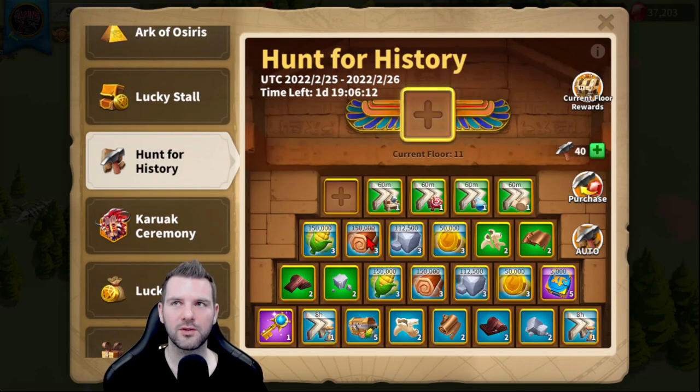Hunt for History — I did the Corner Strat, but as I mentioned, it did not go very well for me. It is what it is. I did the corners, didn't really get lucky. There were two floors where I had to go to the very last tile. I have 40 left and I'll save them for the next event. Not too bad.